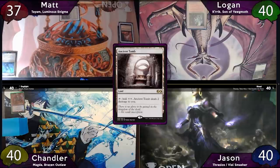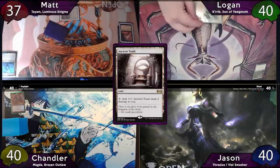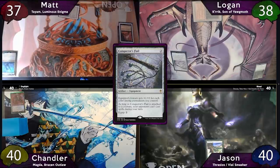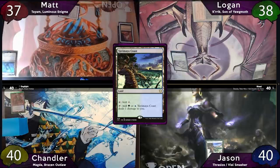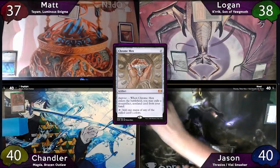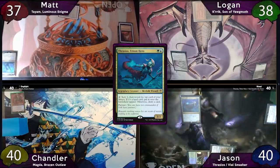On Logan's turn, he'll play an Ancient Tomb as land for turn. He'll then tap it for two, also taking two damage, and cast a Conqueror's Flail, then just pass the turn. The turn is now Jason's, and he'll start off with a Yavimaya Coast. He'll then free-cast a Chrome Mox, imprinting a Force of Will under it. This lets him cast Thrasios on turn one, taking a damage to his Yavimaya Coast. After this, he'll pass the turn.